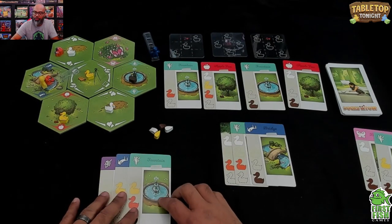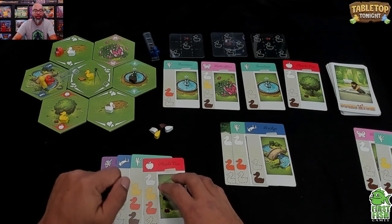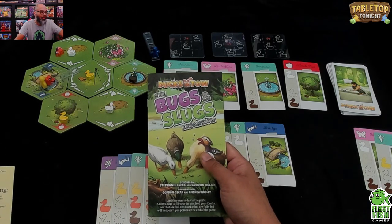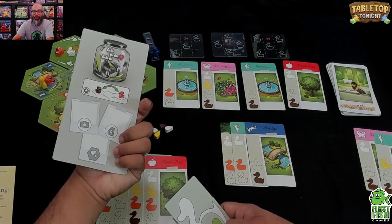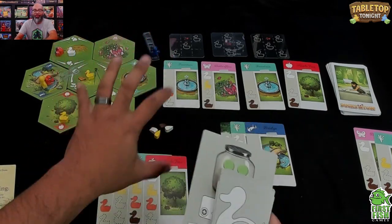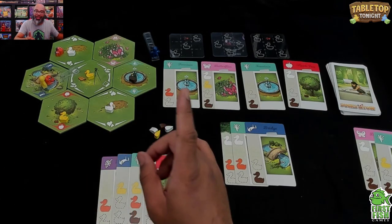After delivering, I disperse a duck — choose a tile randomly and place it there. Now cleanup: I have three location cards so I need to draw one more. Quick sneak peek: tomorrow I'll be doing a full run-through with the Bugs and Slugs expansion, which adds a player board with different abilities and duck cards that give extra points and abilities.